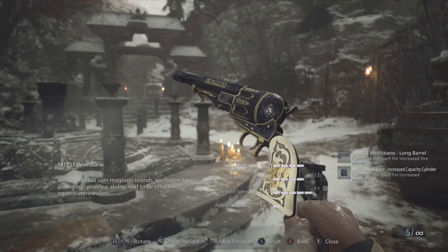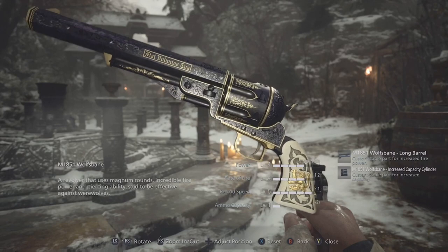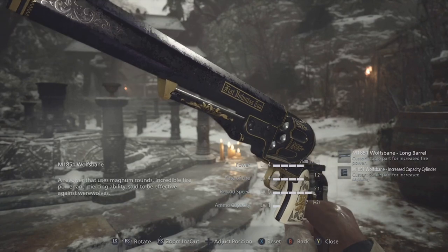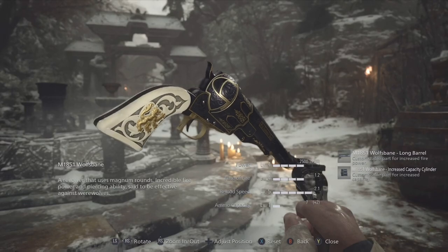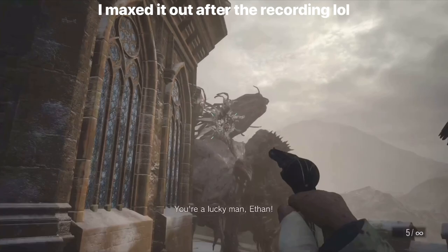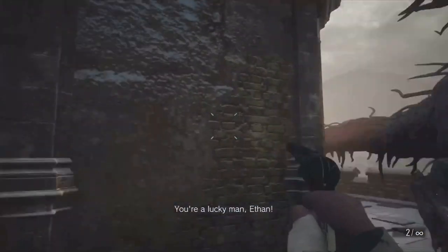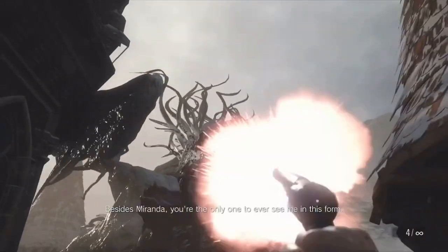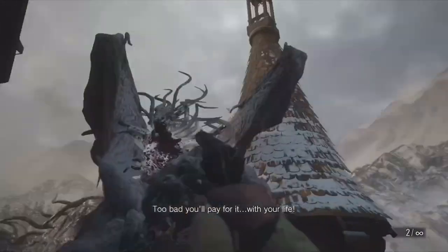And finally at the number one spot we have the Wolfsbane Magnum. Ever seen a gun so delicately designed with so much power? The Wolfsbane is the perfect example. It isn't more powerful than the Stake or Hand Cannon, but the looks deceive the hell out of me. I still need to max this gun out — it's got some really cool equipment attachments like the extended capacity, but it costs a lot of money. I'm still surprised this is the secret weapon of Moreau since Moreau is a filthy fish, but either way it's a powerful gun and it looks beautiful as hell.